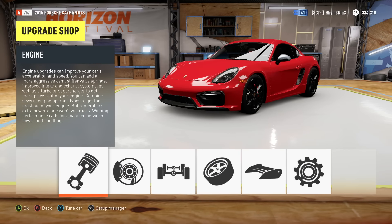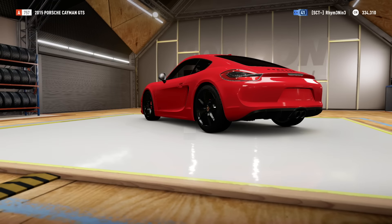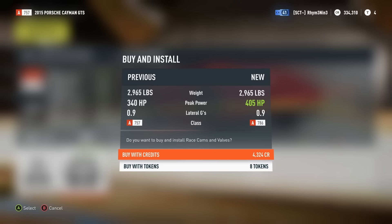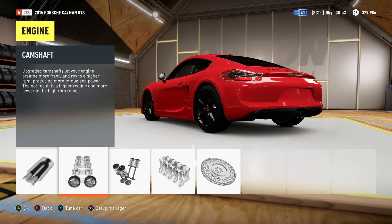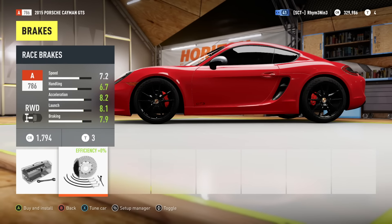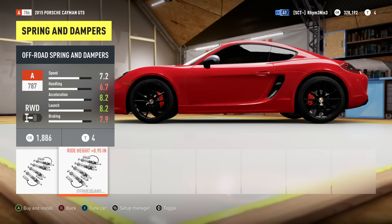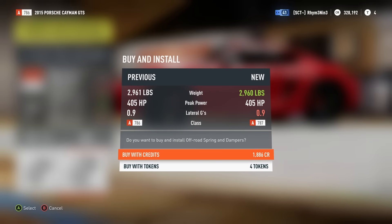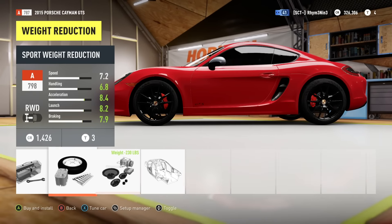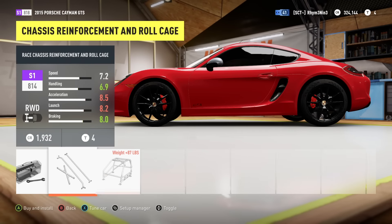First with the upgrading, we're going to do the engine to be slightly more powerful, the camshaft - I think that'll be sensible up to about 405 brake horsepower. Let's do the brakes anyway. For the suspension, we obviously know it's going to go higher, and that's how I expect it to go. For the weight reduction, yes, that'll be good.